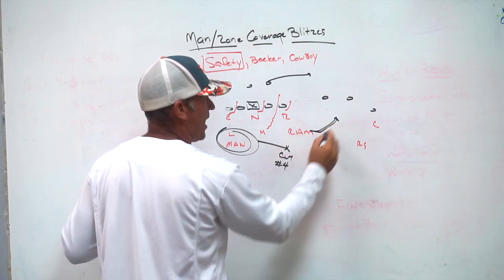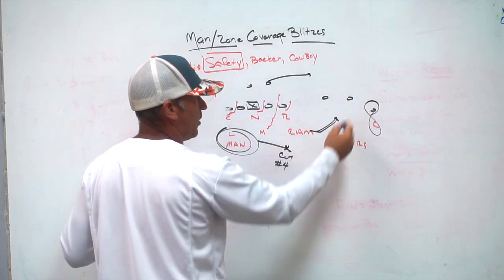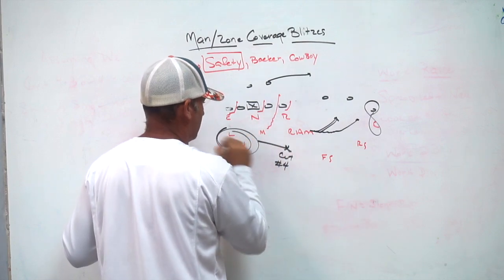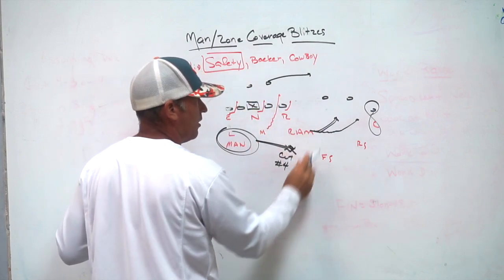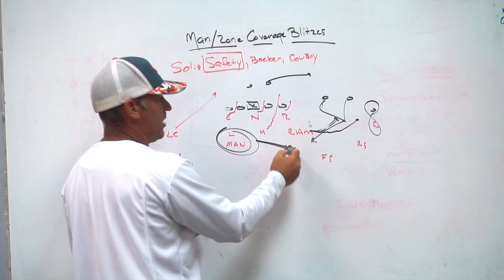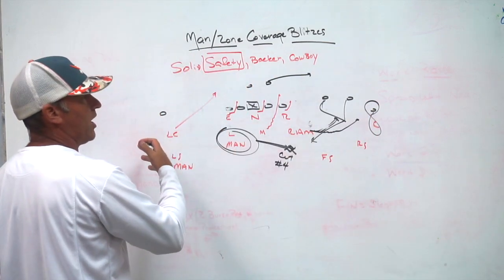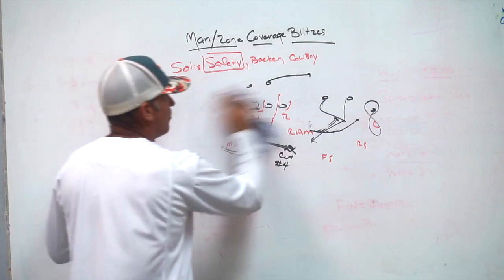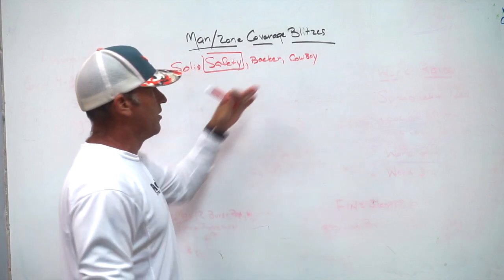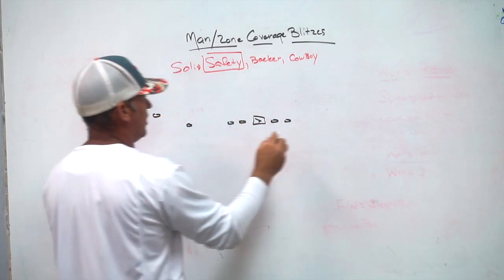If the back gets over to the strong side and pushes four strong, the backside man player — because there is no number two — has to cut the new final number four. Your underneath palms dropper that pushes with the back has to come over and cut the final number four, while you play man on one and all your two-read concepts off two and three. So we sent our Mike in the stack to make it five-man pressure, ending up with a zone combination and a man combination.